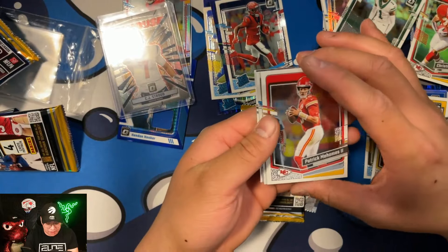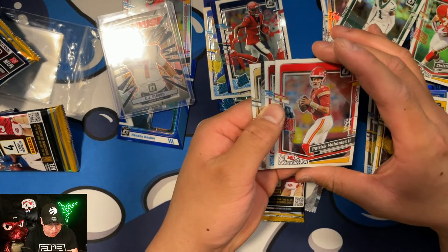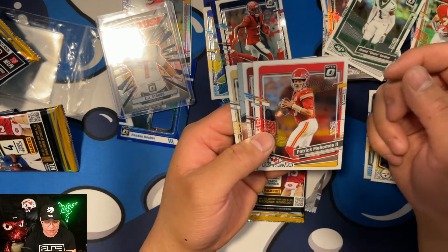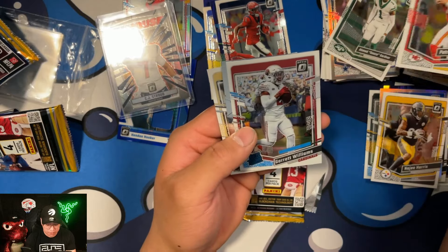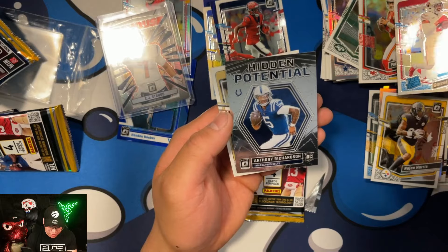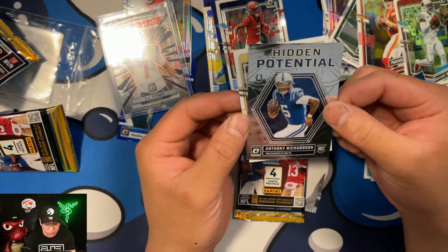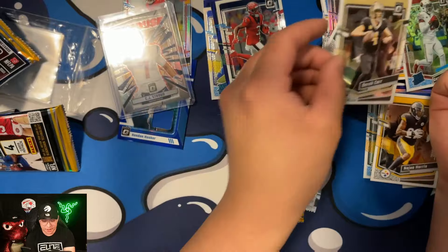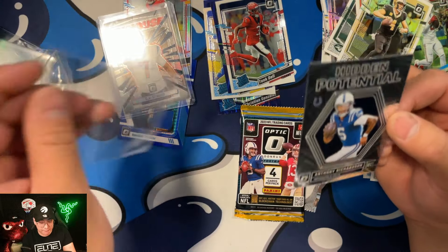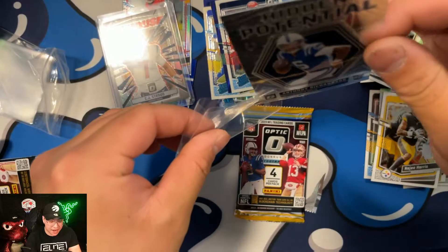Second to last pack — it looks like we could get an insert, and we do! It's not shining, so it doesn't look like a silver. We get a Patrick Mahomes, a Garrett Williams, and then a Hidden Potential Anthony Richardson — that is not a bad pull at all. Let's get that one into a penny sleeve.